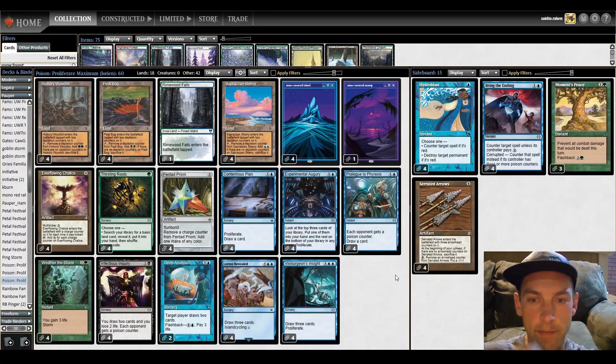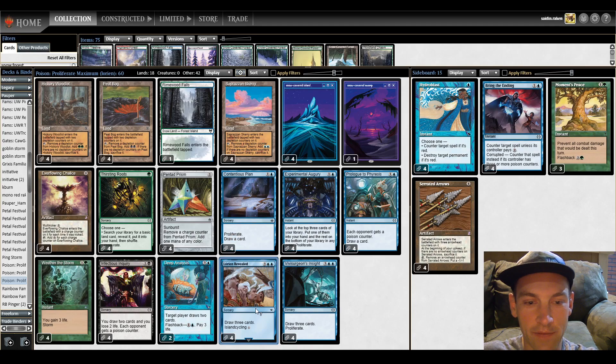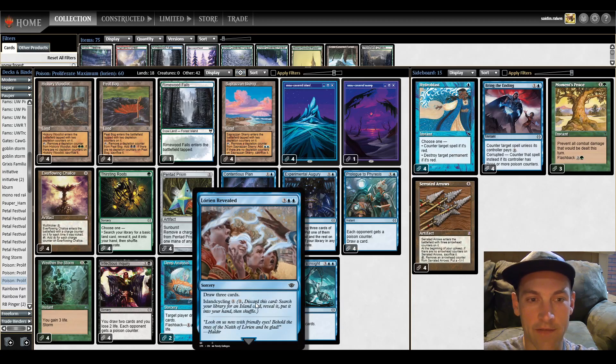Hello and welcome to another pauper video. Today we're playing Poison Storm with our new card for every blue deck, Lorien Revealed. Lorien Revealed says draw three cards — Poison Storm loves that. And it says Island Cycling 1 — Poison Storm loves that too, because a lot of our deck is blue and if we can get a colorless way to get blue mana, that's great.